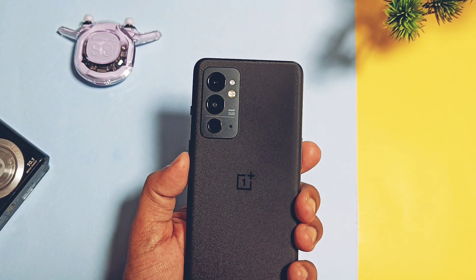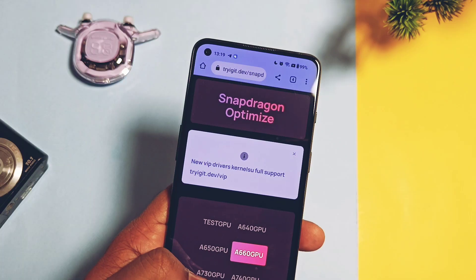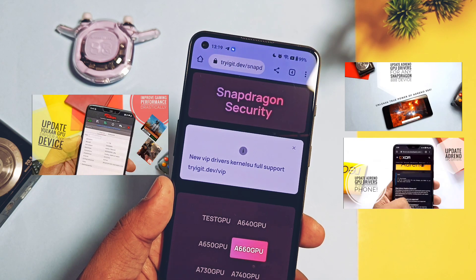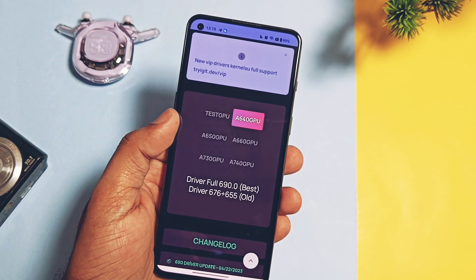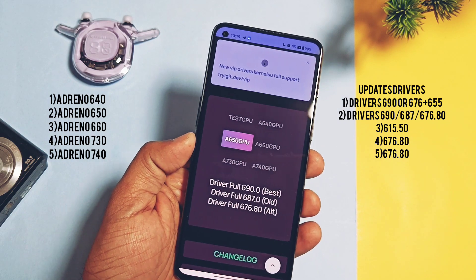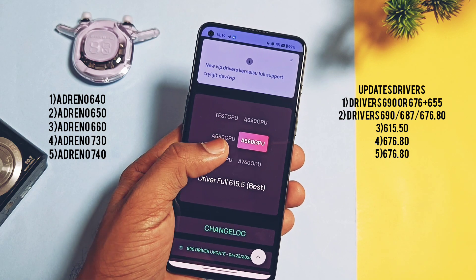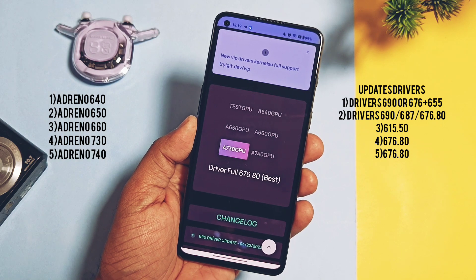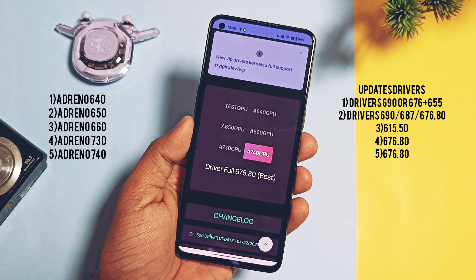Hey, what's up guys, welcome back, you are watching Fru Tech. Today we came with the amazing mod that is upgrading your Snapdragon device's GPU drivers to the latest one. We already created some GPU drivers upgrade videos — you can check them from the links given under the video description. But those videos had some old drivers; today we came with the latest drivers for Adreno 640, 660, 630, 730, and 740 variants. If your SoC has any one of the mentioned GPUs, you can use this mod to upgrade your device to the latest OpenGL and Vulkan graphics drivers, from version 615 to 690.